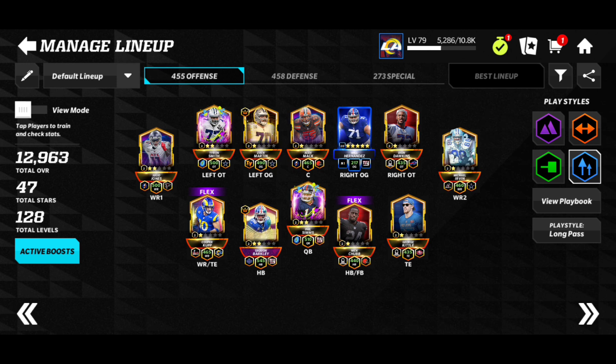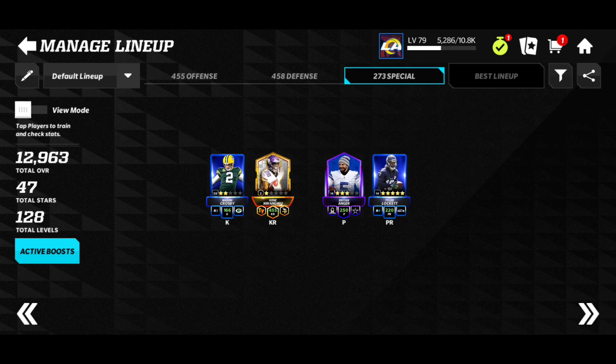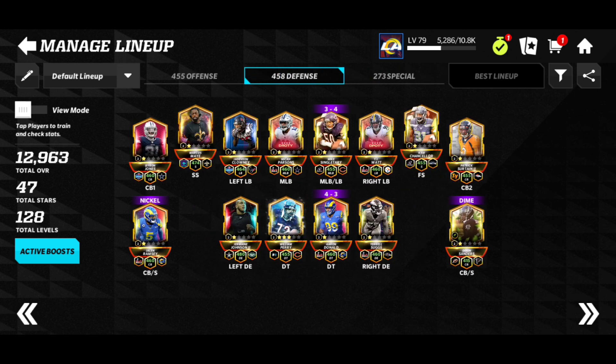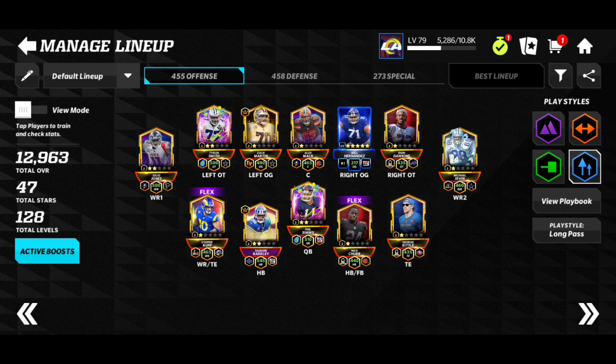I gotta get an O guard, and we actually touched special team which is pretty crazy to even think about. Kick returner was like the most important position in special team so I'm glad I got that. I'm going to be running faster now because epics were terrible — having an epic player that has to do something on the field while iconics are just running past that epic player, you really can't go anywhere. I'm going to open another one of those packs when I get another 100 iconic coins because I liked the selections in that pack.